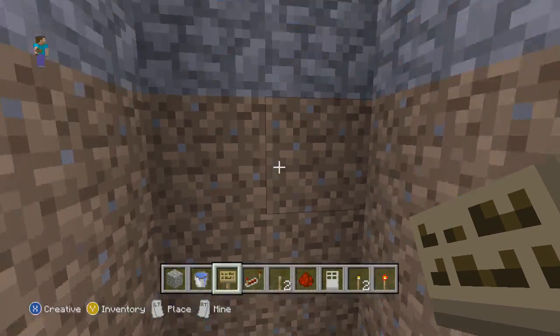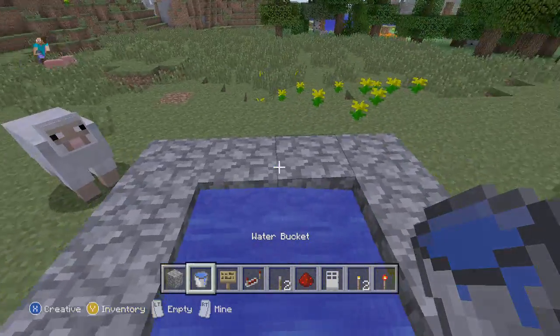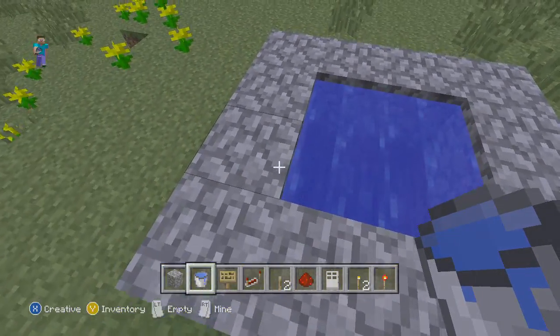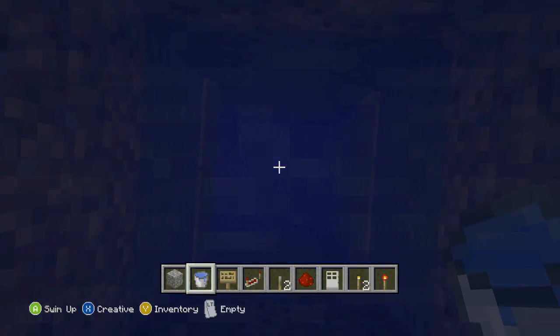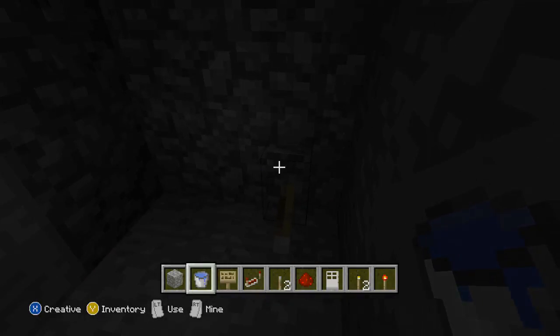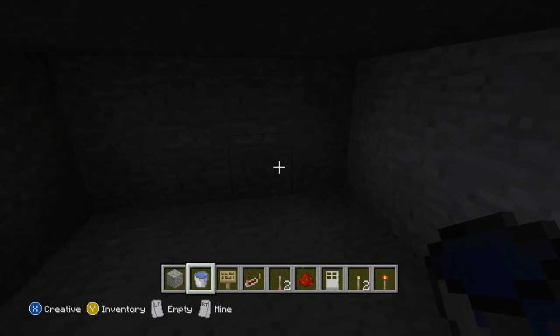Now come up here and put water, water, water — and that should do it. That actually looks a lot better without the light — you can't really see anything. Nice! You hit the switch, bada bing bada boom, you're through your door.